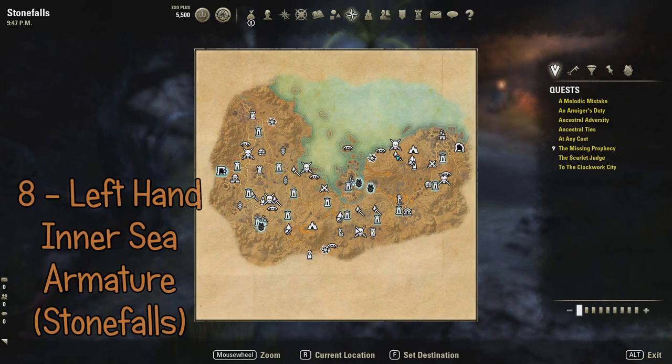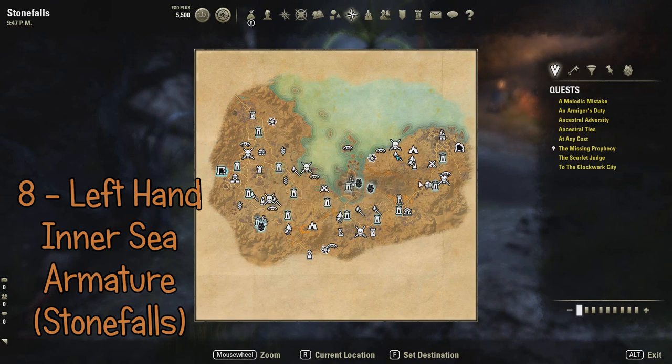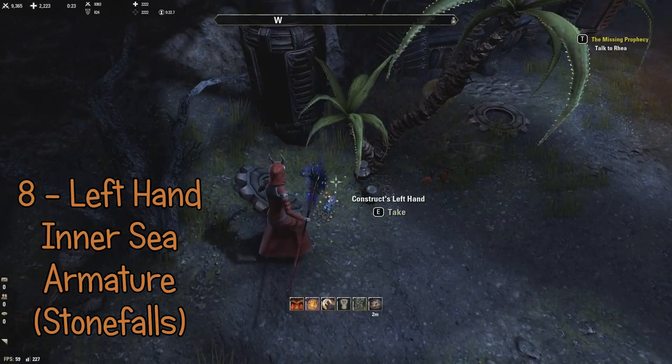The eighth piece is the left hand, and you find this in Stonefalls, in a delve called the Inner Sea Armature. Here's where it is — it's the left hand.